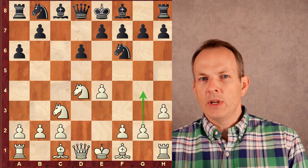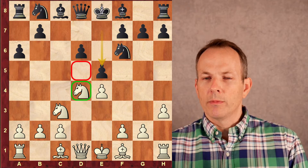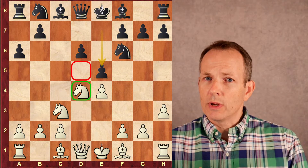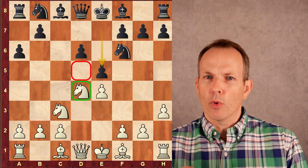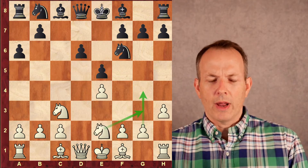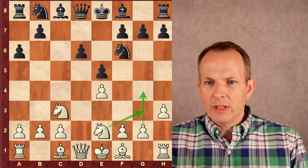White plays H3, an increasingly popular line against the Najdorf. He wants to play G4 and expand on the king's side. E5, a very common move in the Najdorf — Black hits the Knight at D4, kicking it away. He creates a weakness in his own position at D5, but he also gains squares: control of F4, control of D4. The Knight goes back to E2. What White wants to do is play G4, take that Knight at E2, move it over to G3, and use it in the attack.